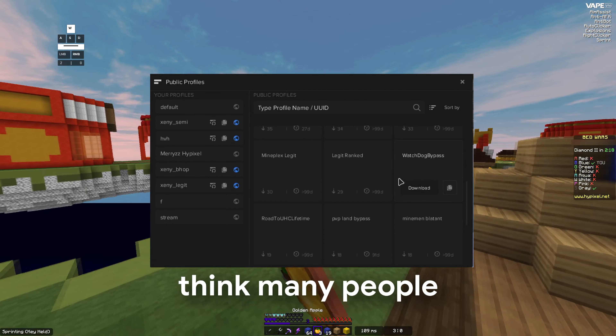Vape has its own mods like Keystrokes, Free Look, Time Changer and many others, which means it can run standalone in vanilla Minecraft and still have all the features you need.